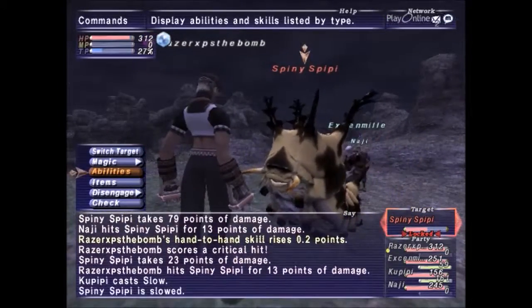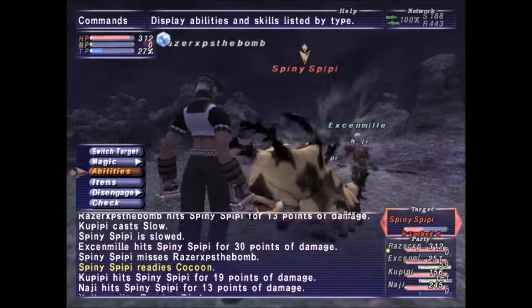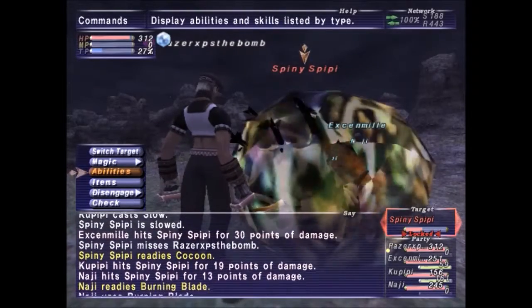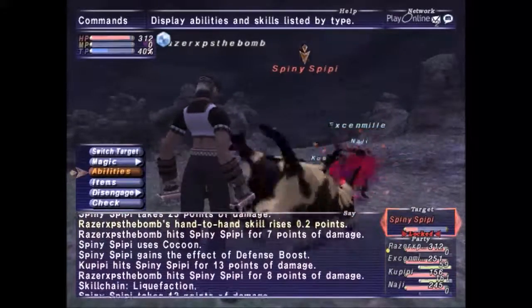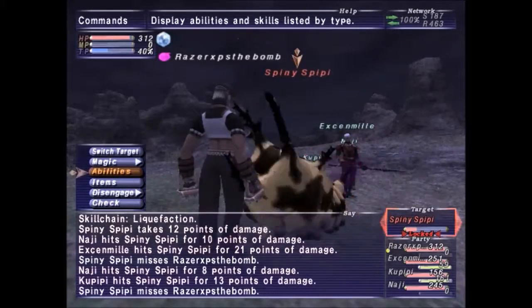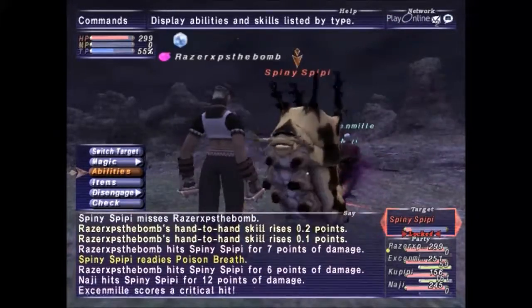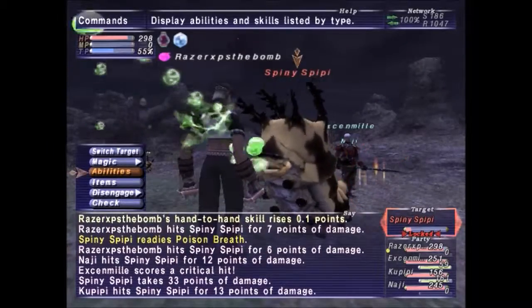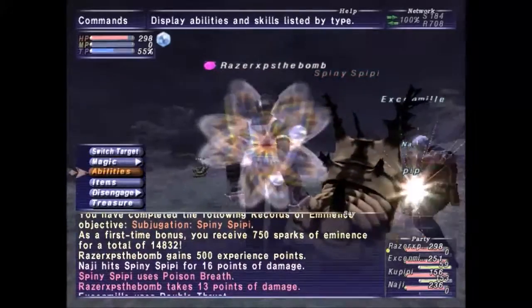Let's go ahead and fight Spiny Spiffy now. Because he's a crawler enemy, you can expect him to have high speed. We're level 15 right now, so... Oh, we got him.